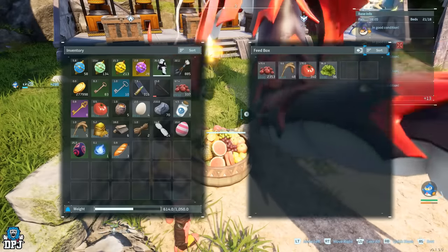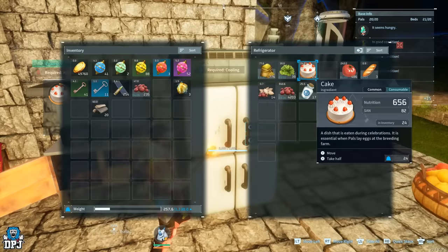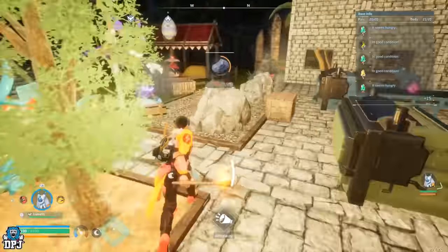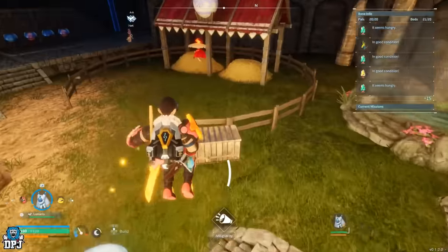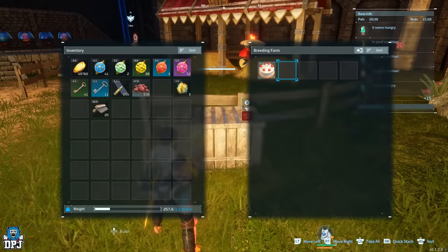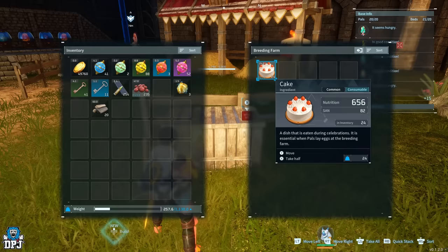On the subject of timers, cakes are used for breeding, but they also have a sell-by date. Storing them in a breeding pen box eliminates this issue — no more sell-by date. So go store them there and never have to worry about them going off.